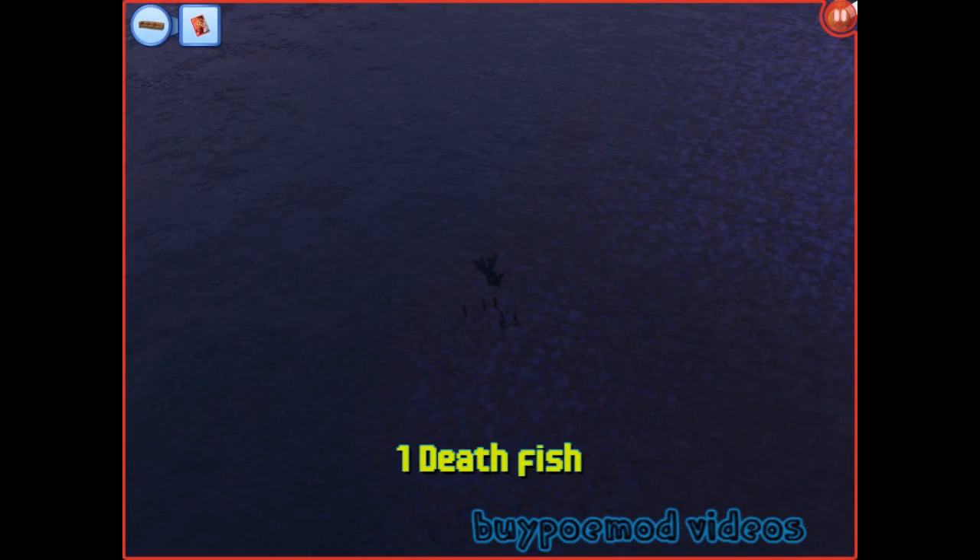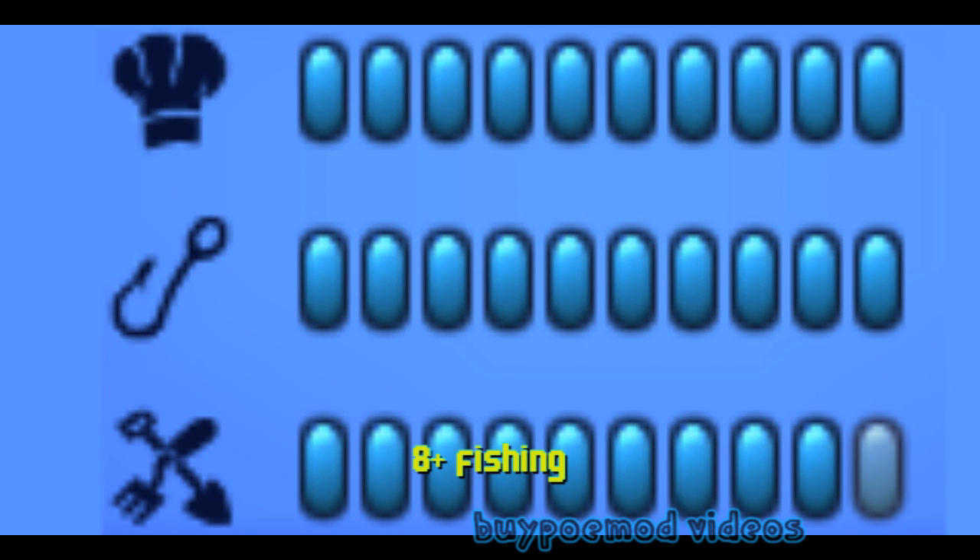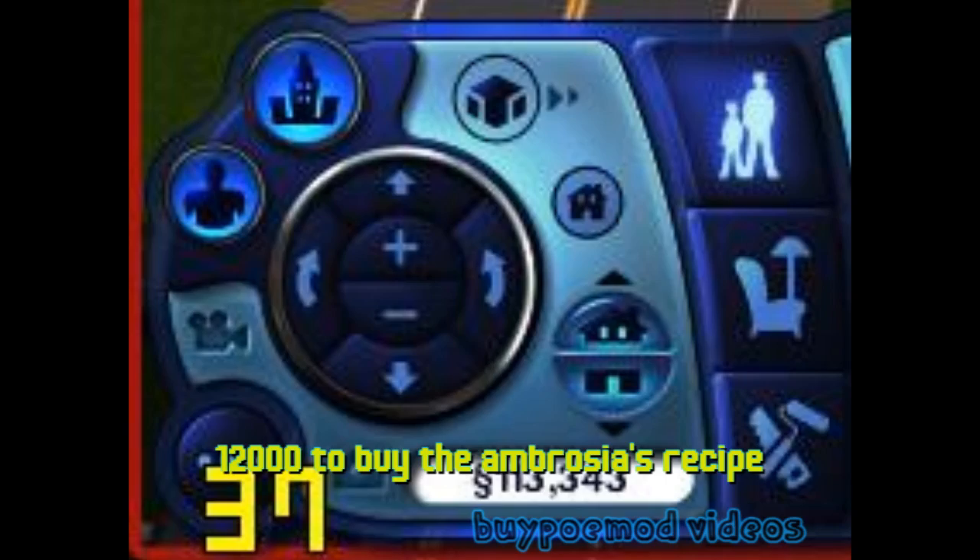What do you need? 1 death fish, 1 life plant, 10 cooking skill, 8 plus fishing skill, 7 plus gardening skill, and 12,000 simoleons to buy the ambrosia recipe.